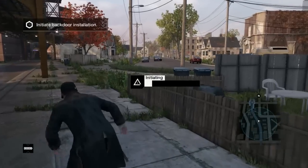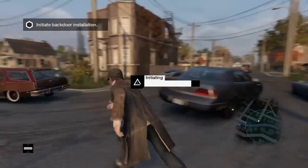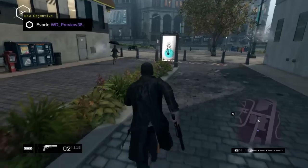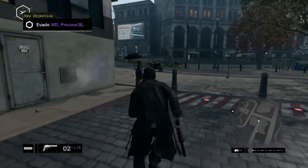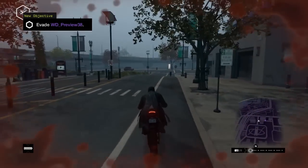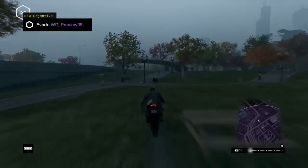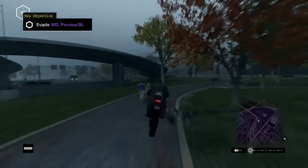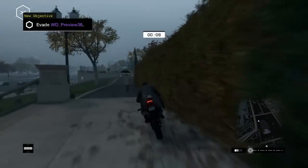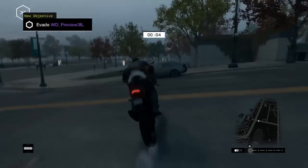Watch Dogs' hacking theme is all-pervasive, and that means it affects the multiplayer as well. The most unconventional mode is the one that allows you to invade another player's game and attempt to steal data from them. You'll have to initiate the hack and then stay out of sight as they zero in on your location. Screw it up and you'll have to evade them to salvage any points at all. Of course, if it can happen to them it can happen to you too, but you'll be pleased to hear that the invading player is specifically told not to shoot the host player. If it's you being hacked, however, you are weapons-free.